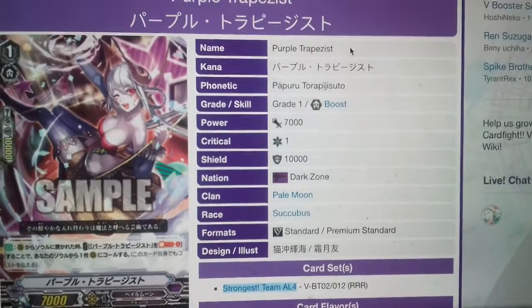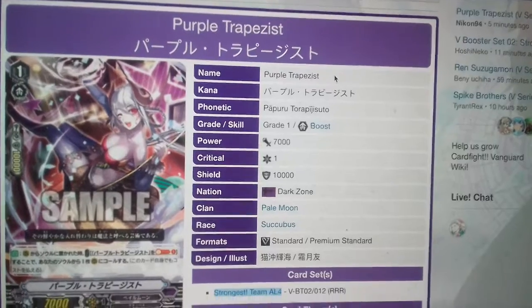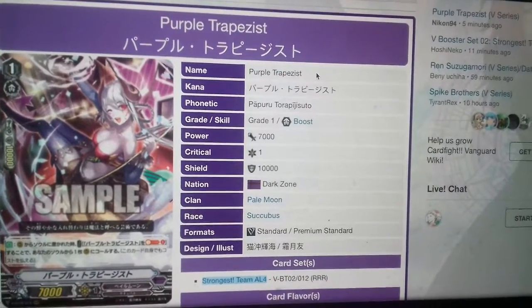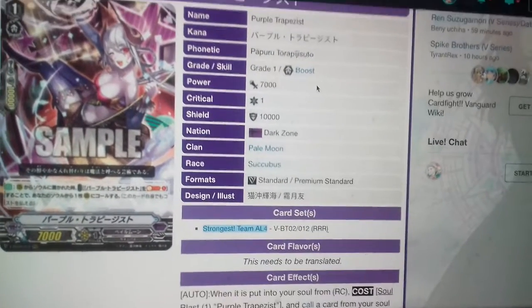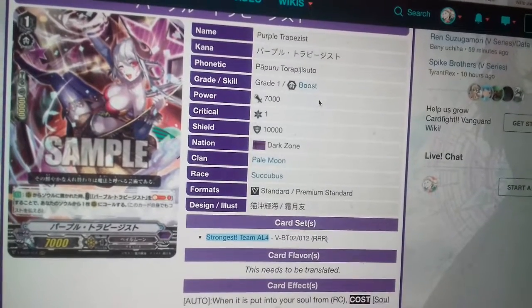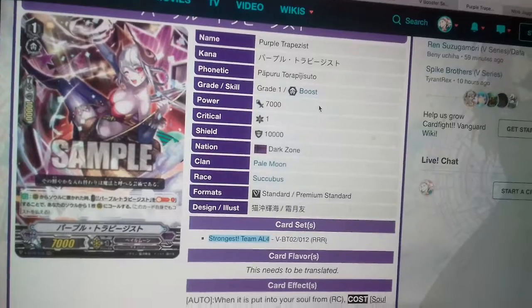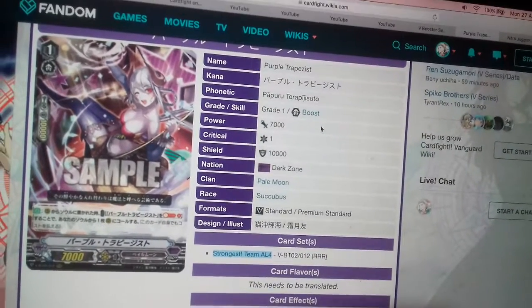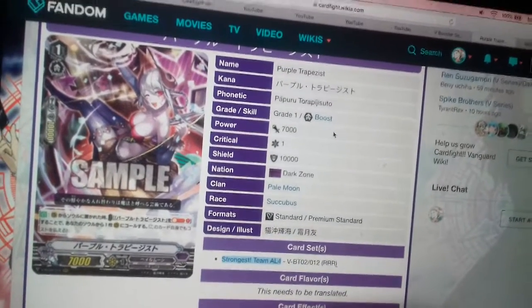Okay, Pale Moon for life — here we are again with a new reveal. Today's reveal is Purple Trapezes. Her skill is: when put from soul to rear guard, soul blast one unit with Purple Trapezes from your soul, and then call out a unit from your soul to rear guard.